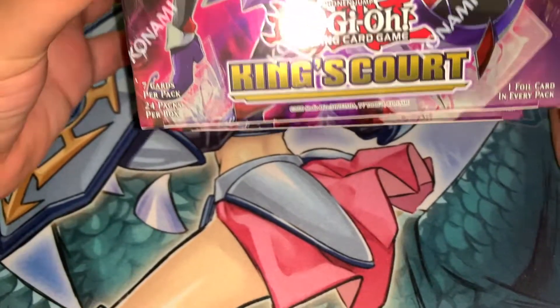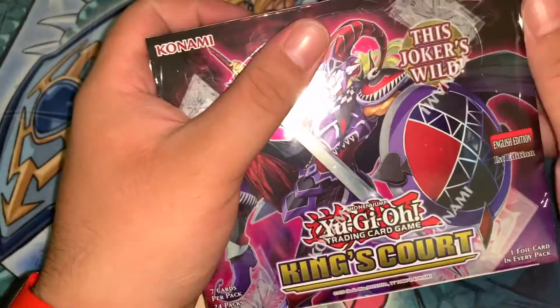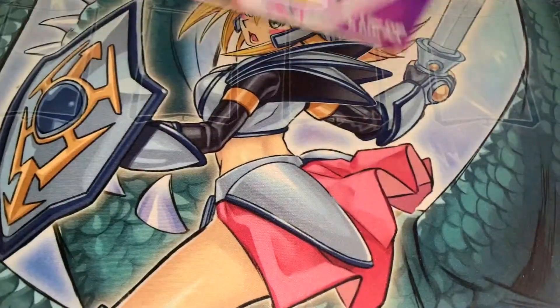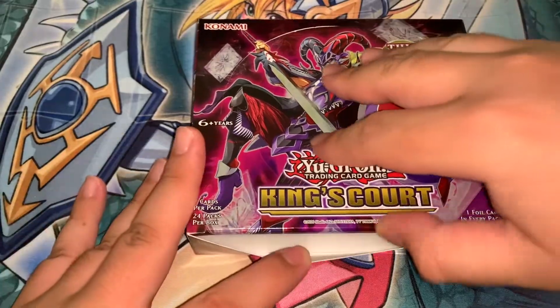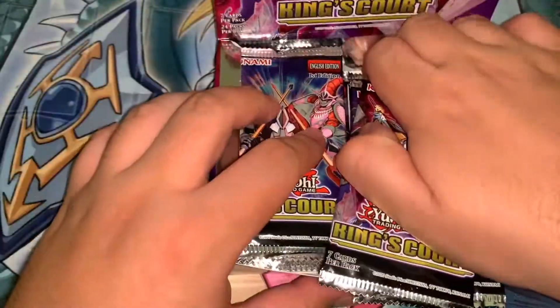What's up guys, we got four boxes of King's Court here for part two of the case opening. Let's see if we can pull one of the new Millennium Lore got cards this time around, and hopefully it's a Slifer, because that's really the best card of all three of them and my personal favorite — mostly because it's red.